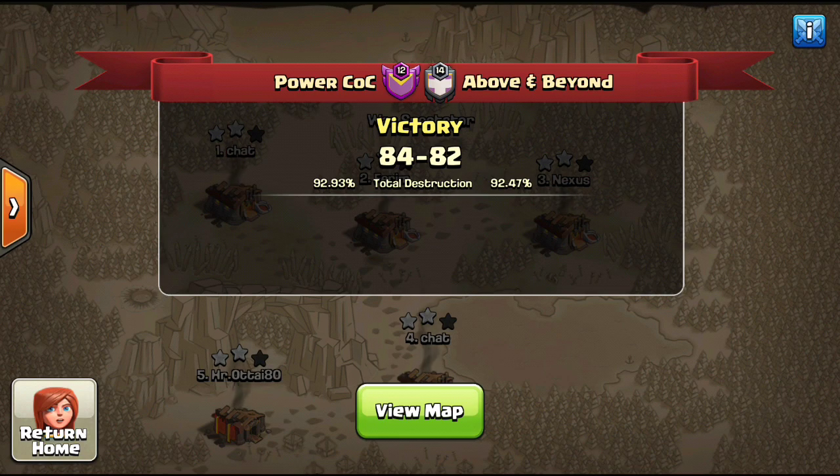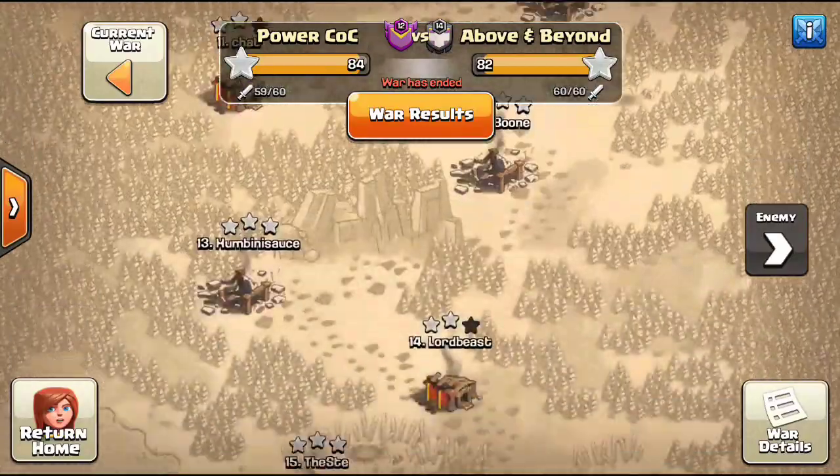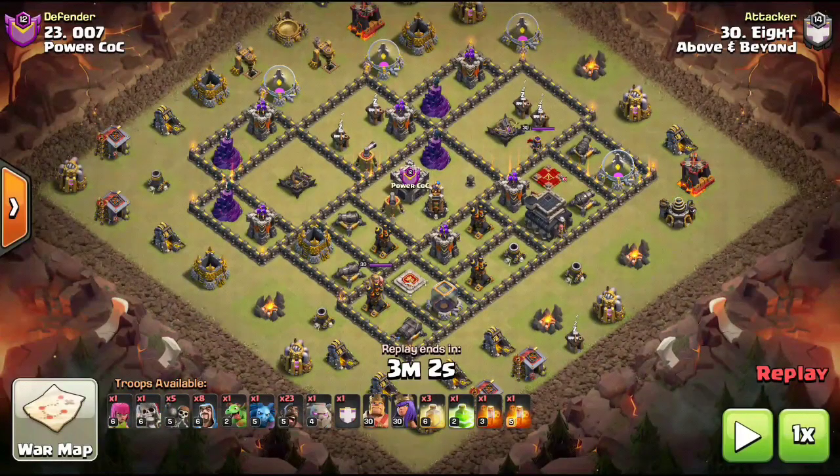What we're actually highlighting is the mini update Supercell just did with the new troop — the Giant Skeleton. They also updated the Barbarian, who has a few less hit points but deals a lot more damage. The Giant Skeleton is coming from Supercell's other game, Clash Royale.